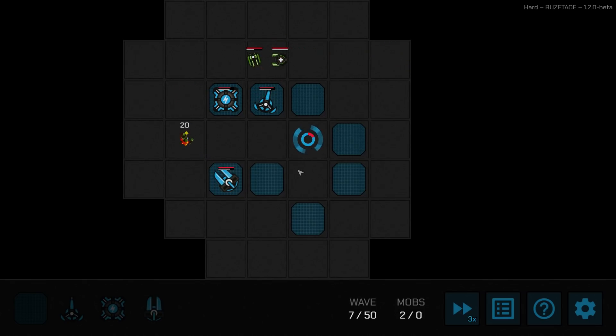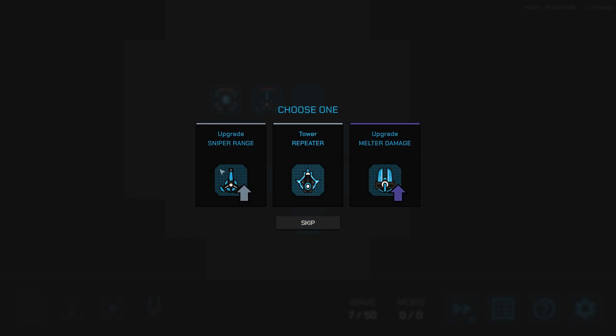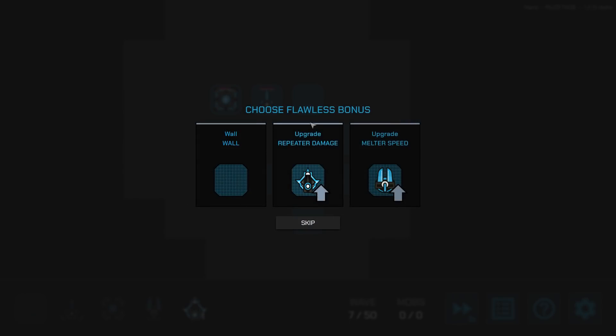That guy's very fast — hit him, lightning man! There we go. Oh, that was a healing mob I should have prioritized. I'll take the repeater gun, which is quite nice. The melter damage upgrade might also be nice. I'm going to go for adding another tower and look at the damage repeater and the spear options. Let's do the wall strategy I was talking about.